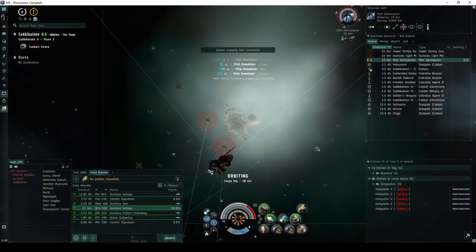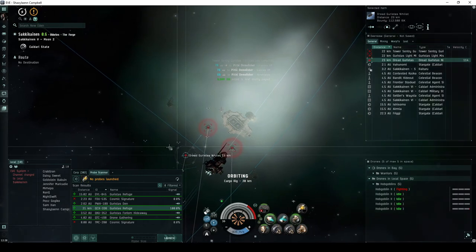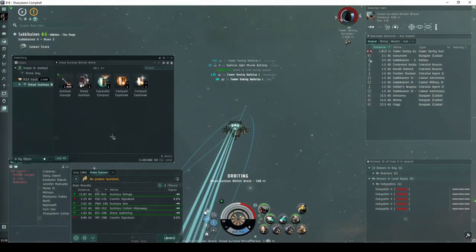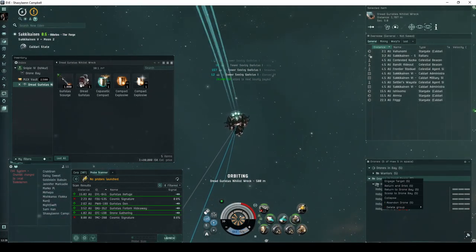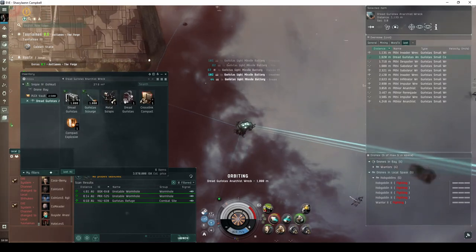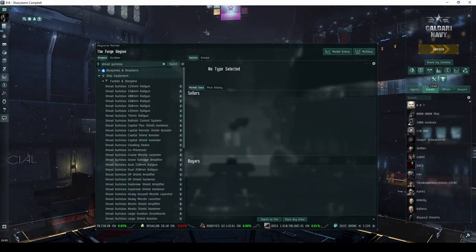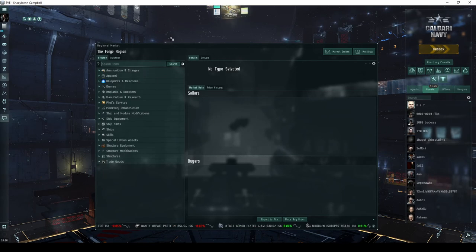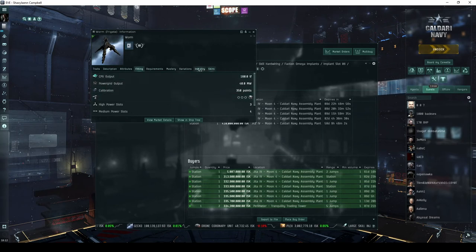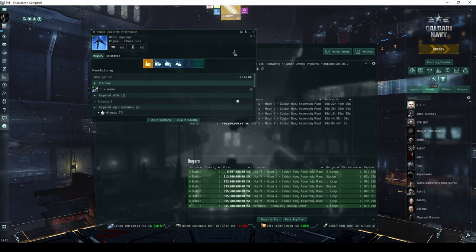If you're lucky, a bonus wave may appear with a Destroyer identified as a Dread Garista's. The Dread Garista's NPC will always drop a Dread Garista's silver tag, and either 1,000 Garista's light missiles or rockets, or 1,000 rounds of Dread Garista's small charge ammunition. If you're even more lucky, it may also drop a Dread Garista's module, a Crystal or Hydra implant, or a single-run blueprint copy for a Worm. These are the prizes you're hoping for if you're out looking to make some ISK.